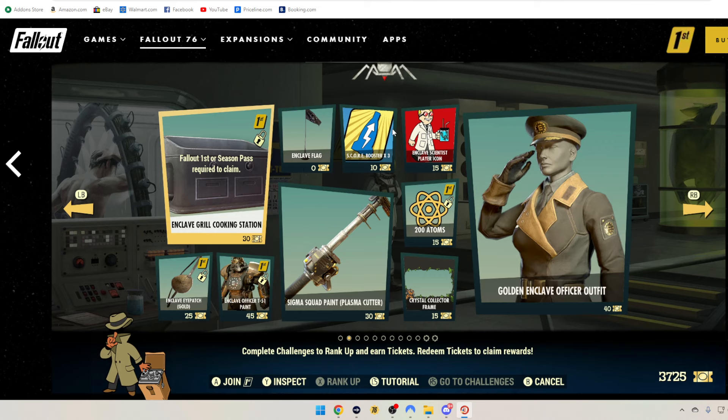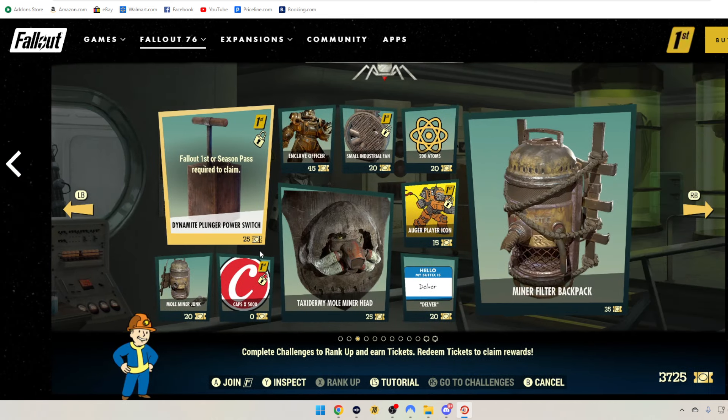Enclave Flag is 0 tickets. Score Boosters, 3 of them, 10 tickets. Enclave Scientist Player Icon, 15 tickets. Fallout 1st again: 200 Atoms for 15 tickets. Crystal Collector Frame, 15 tickets. Sigma Squad Paint for the Plasma Cutter is 30 tickets. Golden Enclave Officer Outfit is 40 tickets. Let me know what you guys are thinking so far, and then let me know what you think at the very end.